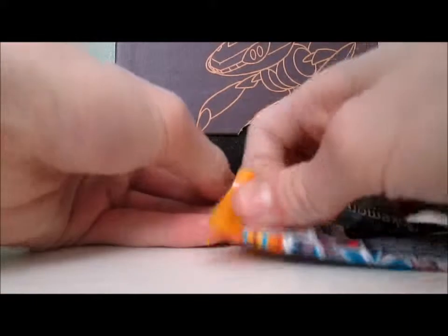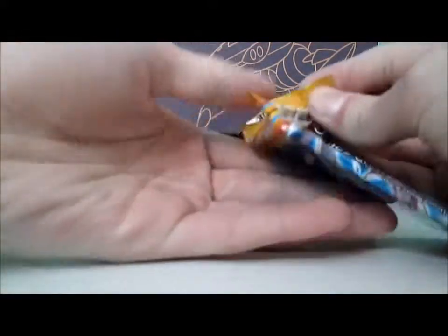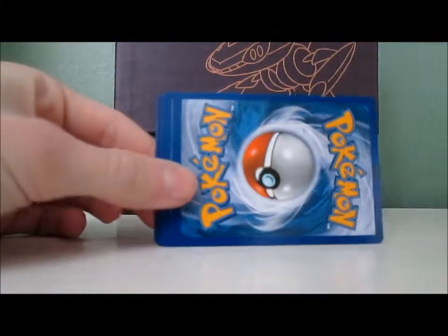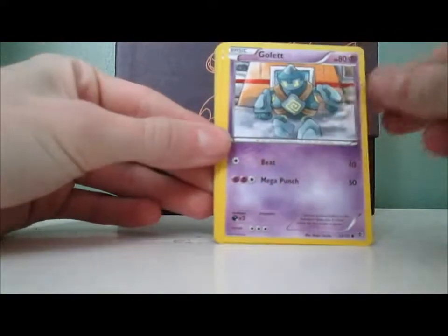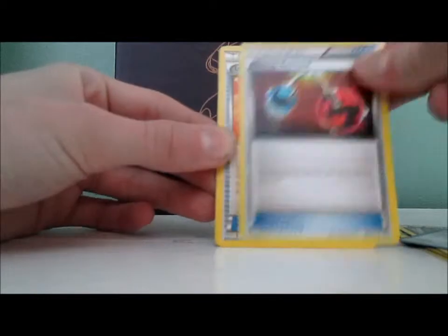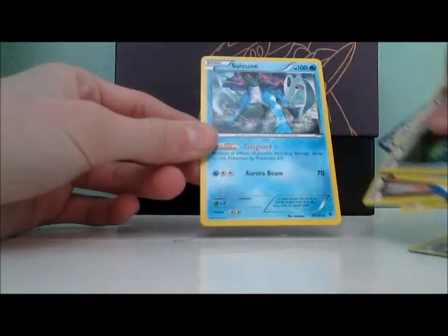It kind of concerns me that pack looks like it was open — it just opened really easily, so hopefully they're not fake. I don't think they are. This is the only box they had there, it was like $40 or something. Gulpin, Axew, Terra Blast, Tynamo, Druddigon, Chatot, Energy Retrieval, Ultra Ball, Terrakion Reverse, and a Suicune — which I already have.